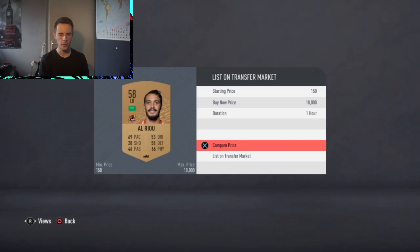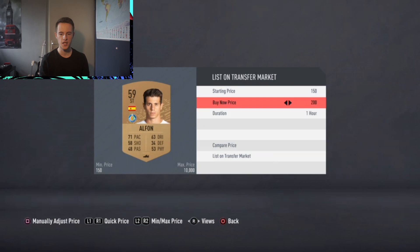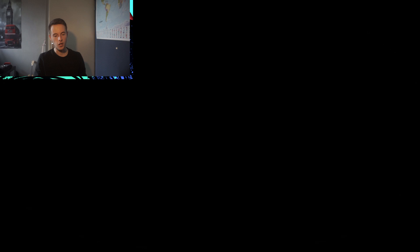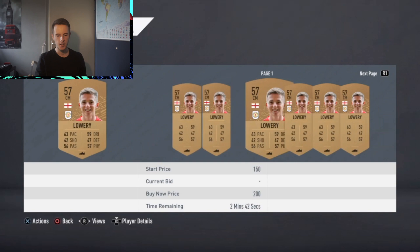We get a Getafe player going for around 200 coins, and another Getafe player also going for 200. This one has a bin on him for 200, so I'll sell for 400 coins — that is some very nice profit. I'll quick sell the rest and keep the two players. This is the perfect way to get coins. I use this method all the time, including when I'm trading to 1 million coins on my Twitch live stream. I'll keep this right mid and quick sell the rest.